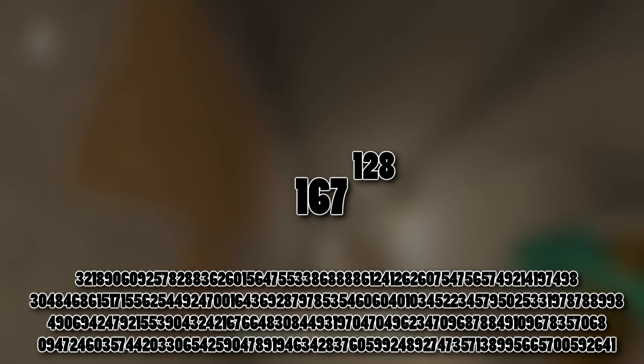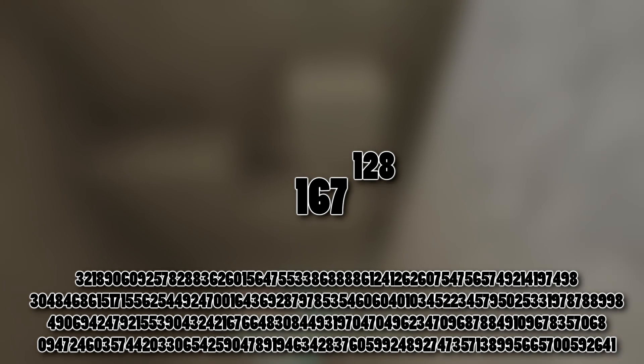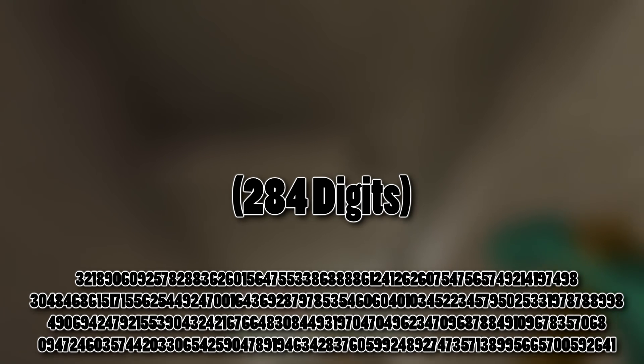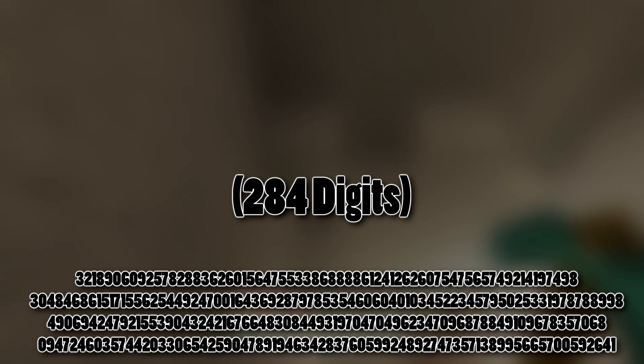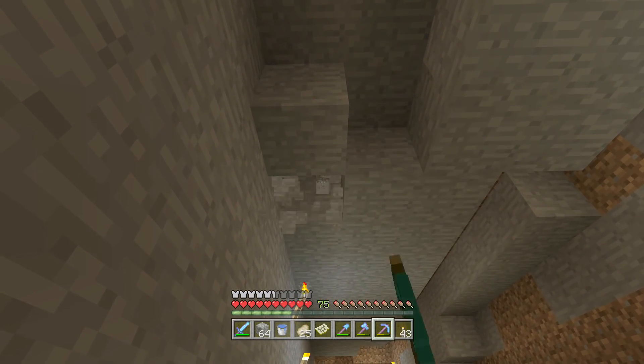That doesn't sound too bad — it's a simple equation using only three-digit numbers. However, the exponential nature of it means that 167 to the power of 128 is actually this number on screen. I'll try to say it, but it's in such an unpronounceable region. The answer to how many different block combinations there are is 284 digits long. So how many unique layer choices can you have in a custom superflat menu? That many — and it's quite a lot.